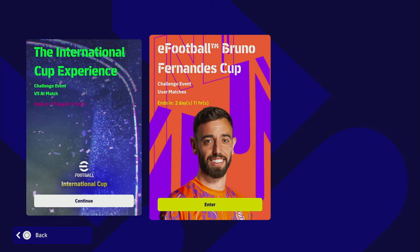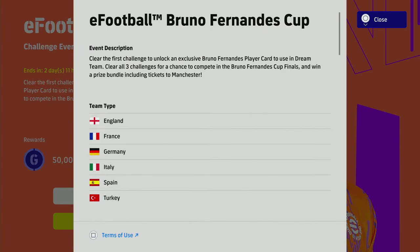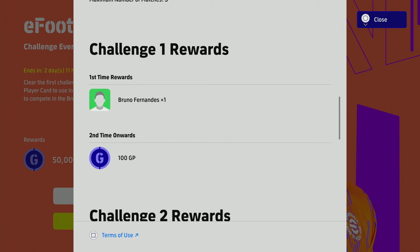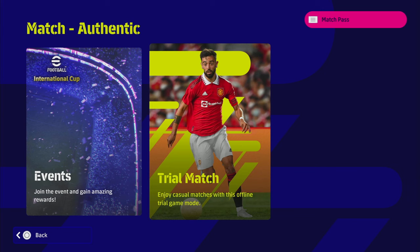There's also the Bruno Fernandez Cup — don't worry if this doesn't pop up for you. It's only open to six regions: England, France, Germany, Italy, Spain, and Turkey. You just have to accumulate points to get out of the group, and you get a Bruno Fernandez special card along with the other reward players shown on screen. That's a good launch pad without having to use any of your own players, just offline matches.